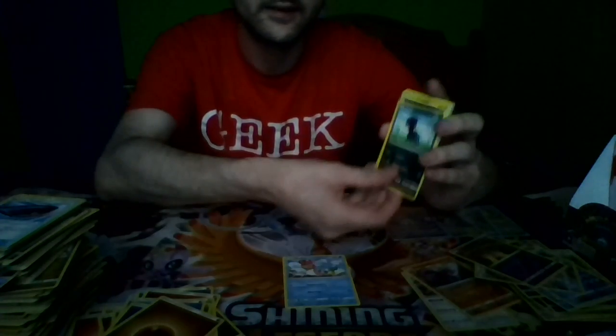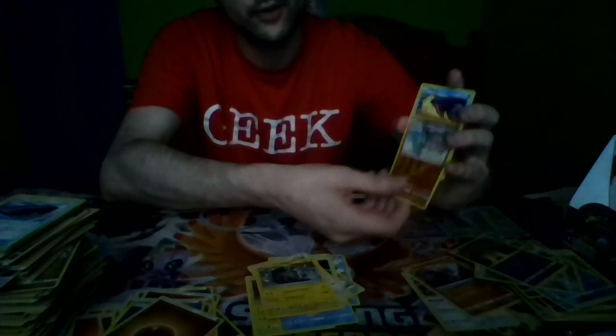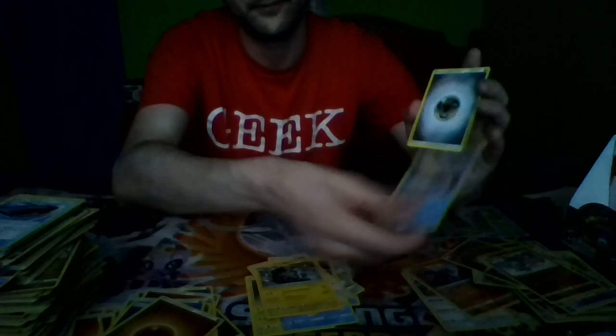Pack sixteen: Shellos, a Dino, a Lone Geodude, Remoraid, Aron, Sea of Nothingness, Diggerby, a Lone Graveler, a Reverse Holo Gastrodon, and a Milotic Rare, and a Steel Energy.